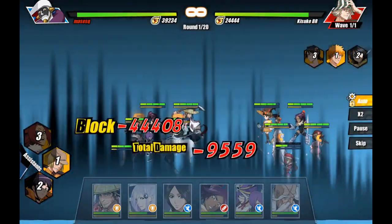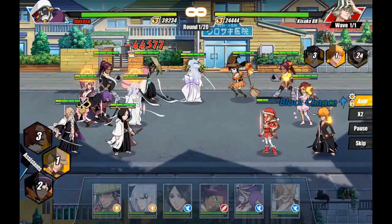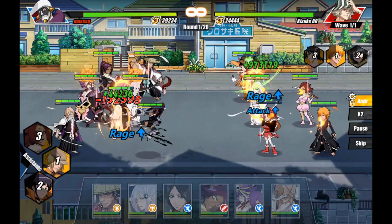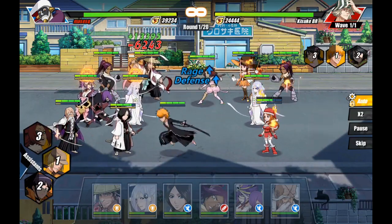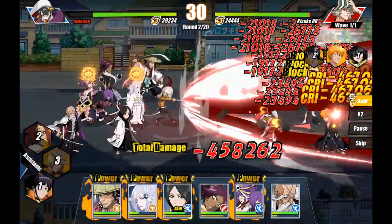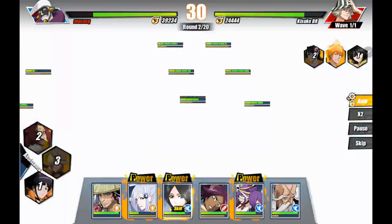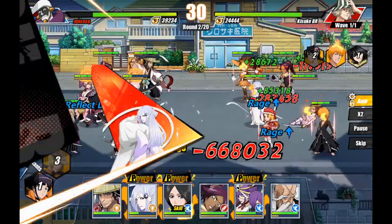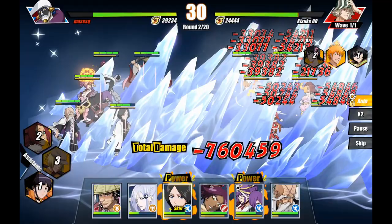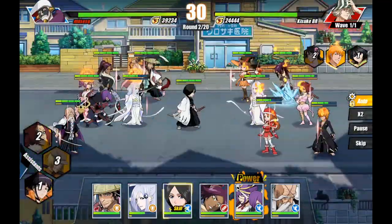I don't know if anybody else plays One Punch Man Road to Hero 2.0, but they did an attribute type thing there - another Oasis game - and theirs is absolutely game-breaking, very extensive and very costly. So in some ways you can appreciate a more simplified version in this game so free-to-play players don't get completely raked over the coals over anybody that spends.